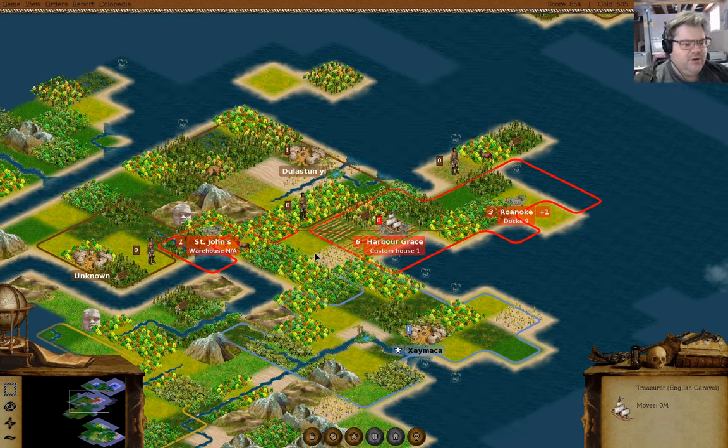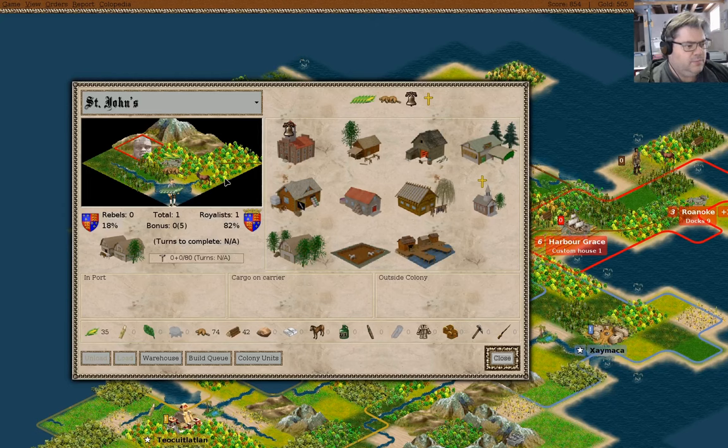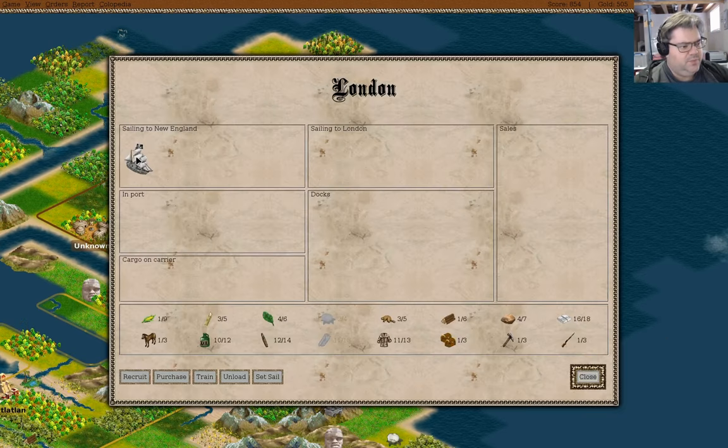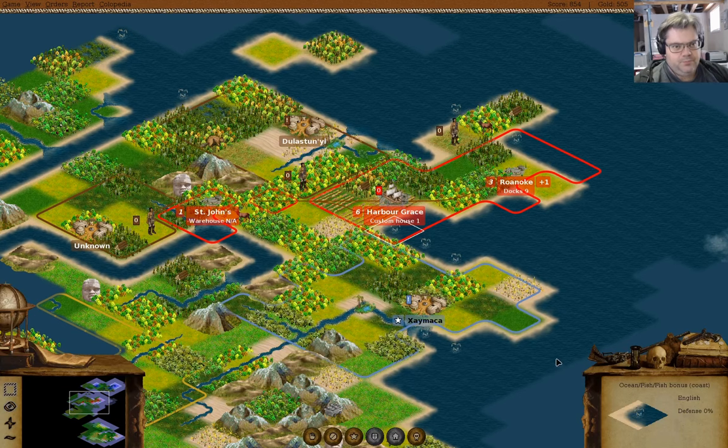Last time around, I got interrupted in the middle of a turn. I can't remember exactly what was going on at the time. But you can see here that we have a custom house ready to go up in Harbor Grace. We have docks coming along in Roanoke. St. John's is building a warehouse, which is not going to happen anytime soon because we're not actually building it. And right now in Europe, we have a boat heading back to New England. We've got 500 gold.